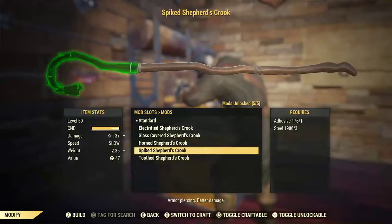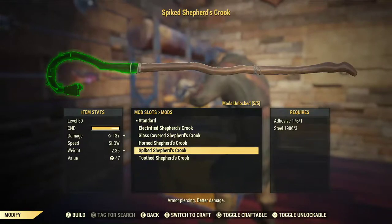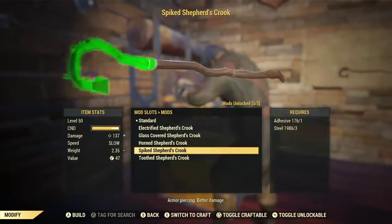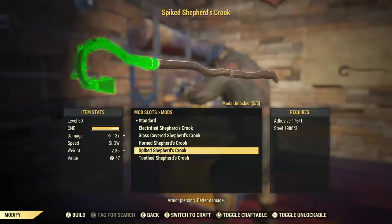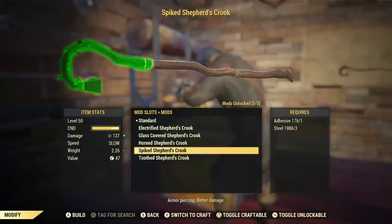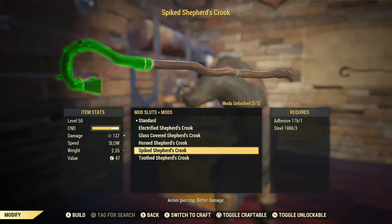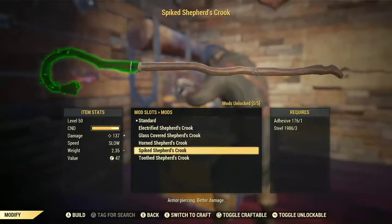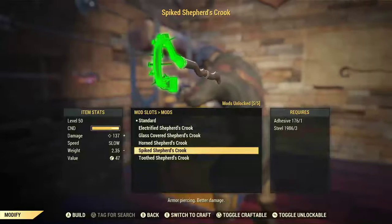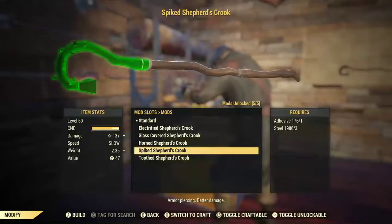How about instead we spike it? We get adhesive and steel in the form of nails jutting all through the thing, and it's now going to do 137. It does do armor piercing now, which is good. It's not as good as the 142, but with armor piercing it kind of balances out. You've still got that bell on there.